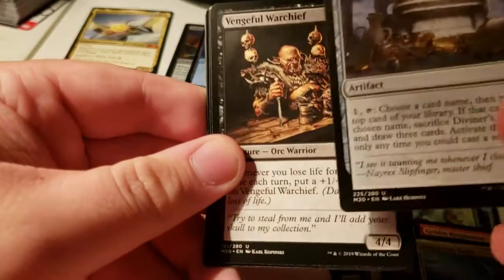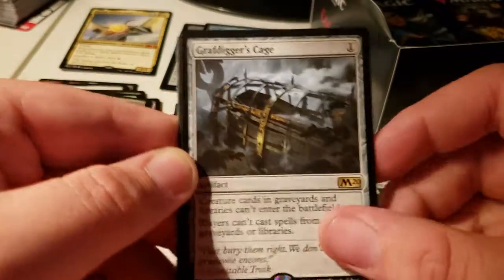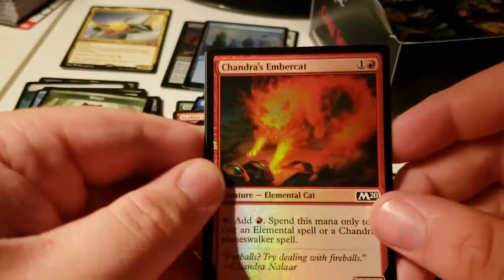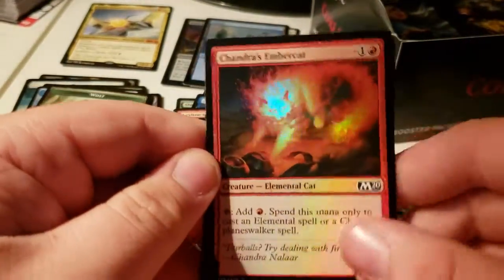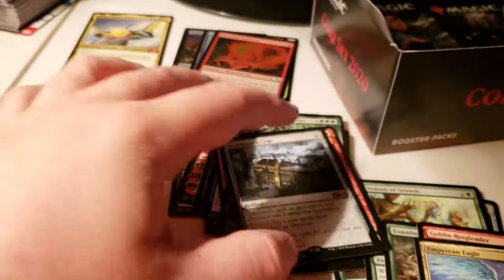This guy is pretty good. Diviner's Lockbox, Vengeful Warchief, Graf Trigger's Cage, and Shondra's Embercat — that's pretty sweet. I think with Elementals on the rise, that might be worth something at some point.